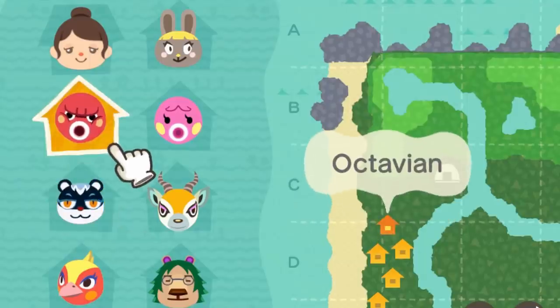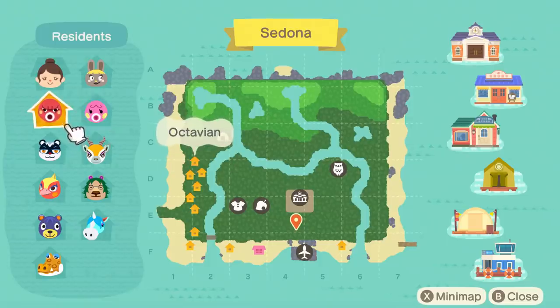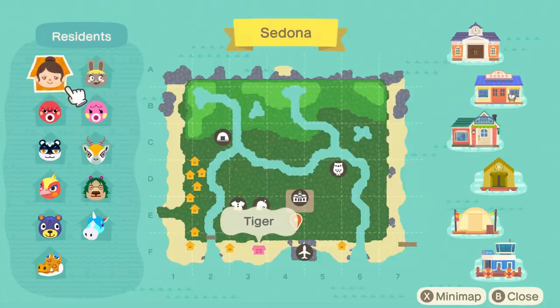Two things have changed since the last time that you were here. We have two new villagers who moved on to the island. We had Tasha move in, and also Octavian. Now we have two of the octopus villagers living here, which is great because they're my least favorite, but it's fine. If you haven't been keeping up, here is our current villager lineup. We don't have any of our dreamies yet, but I still like all the people that live here.